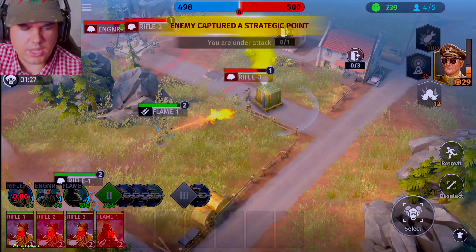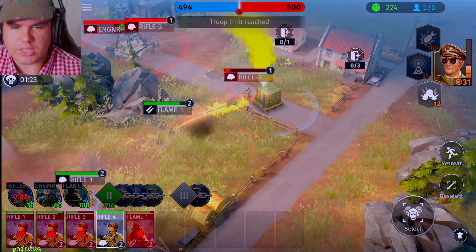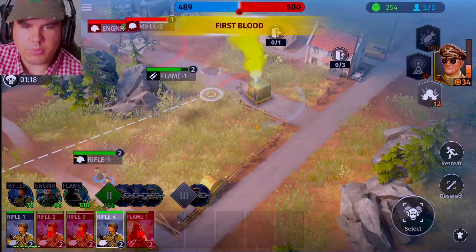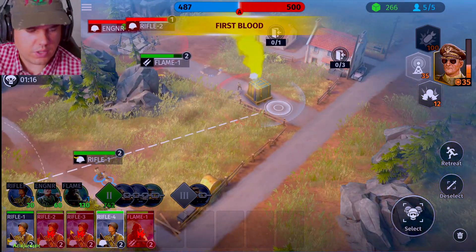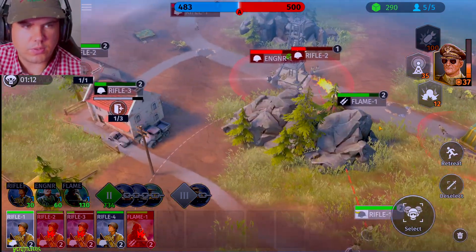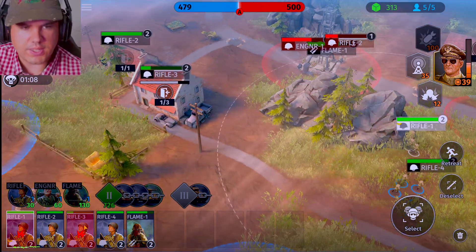We are going to go in and get another rifle squad in here so they can give a little bit of extra protection. See if we can click around over there — that should wipe them out. And now we'll be able to come over here and capture that objective. Squad one is a little injured but not too bad. Let's send you guys over there to fight. Looks like their squad is retreating.